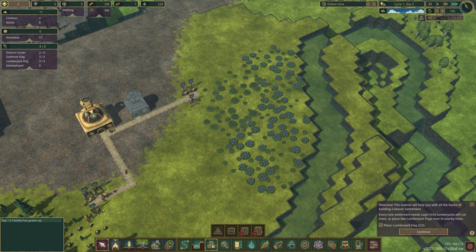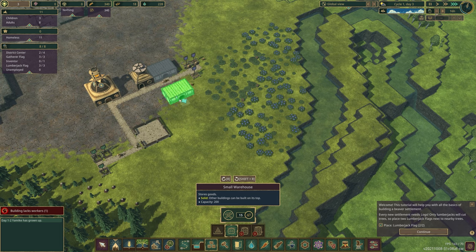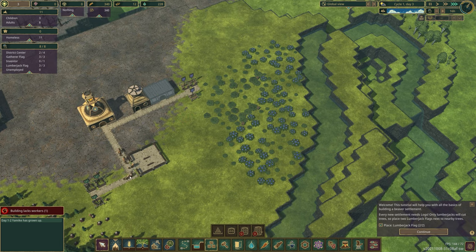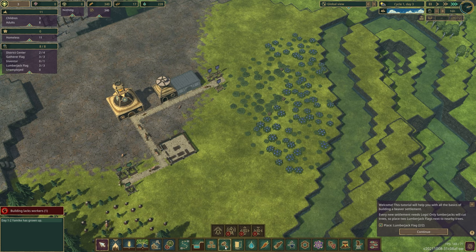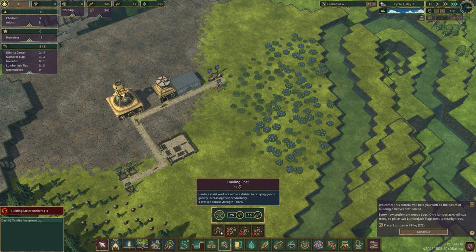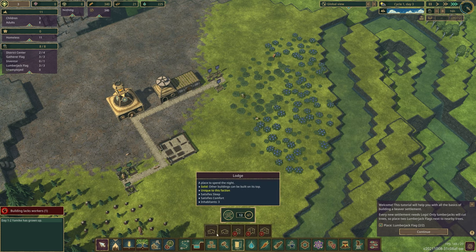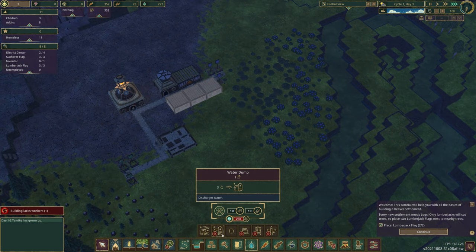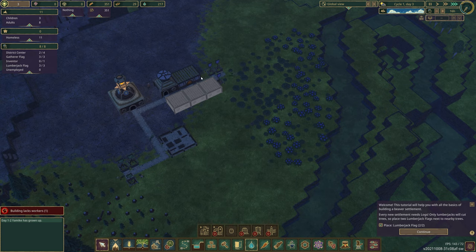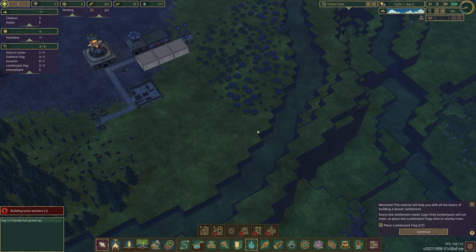You need to assign what you want to cut down - if you want to cut trees you need to actually mark them, otherwise they won't do it. These guys aren't gathering because they don't have storage, so you need to build a log pile so they can store wood, and a small warehouse so they can store berries. You also need housing - your beavers need a house, so build a few lodges. You can build much bigger ones later. Water is another important resource; if beavers don't have enough water they'll die of thirst.